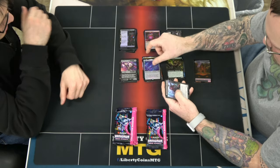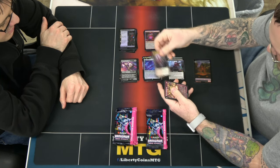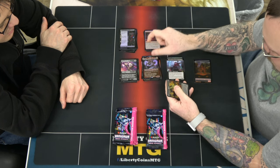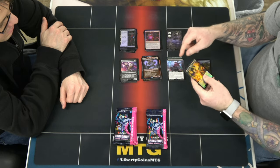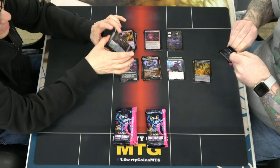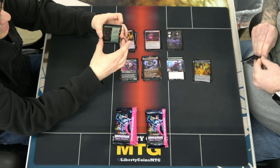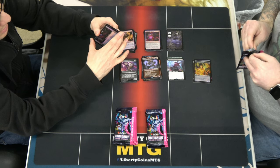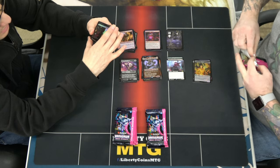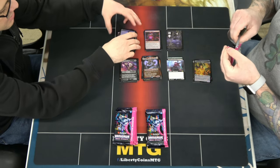We got a foil Eater of Virtue, Ruthless Technomancer, a Gango Uprising, March of Reckless Joy, and Goro-Goro. If anyone wants to do a bend test on a card, you don't bend them side to side — you do opposite corners because that's the longest axis. But you actually don't do it on foils because you will crease the foiling.